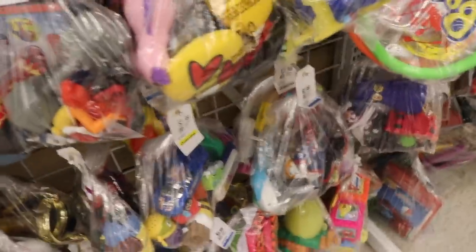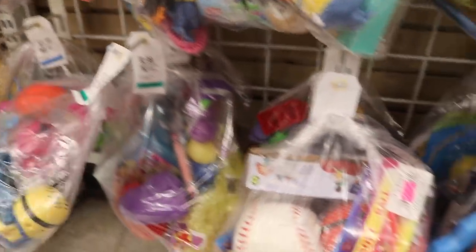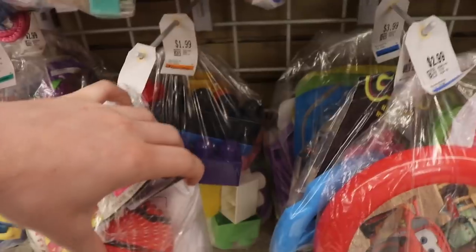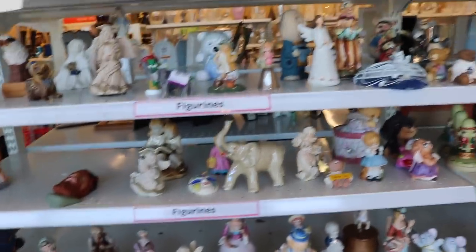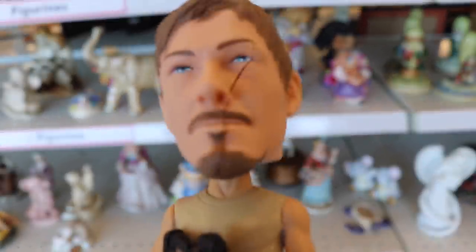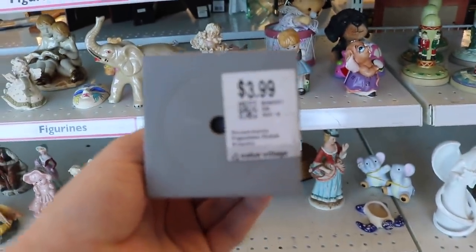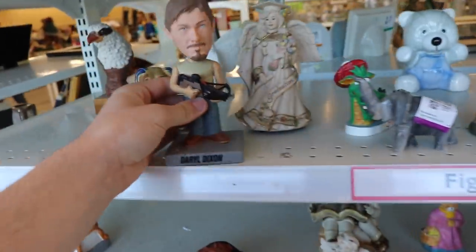We're digging through the side here and I don't see too much. I like to check the Minions area because sometimes Minions Pops get mixed in with those. I don't see anything over here yet. I came over to the figures at the front because I thought there might be something, and there was — a Daryl Dixon Wacky Wobbler — but his face is cracked right across the front. So I'm not going to be buying it. It's at the Value Village in Hamilton for $3.99.